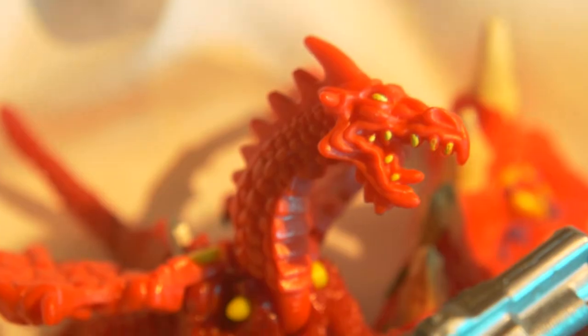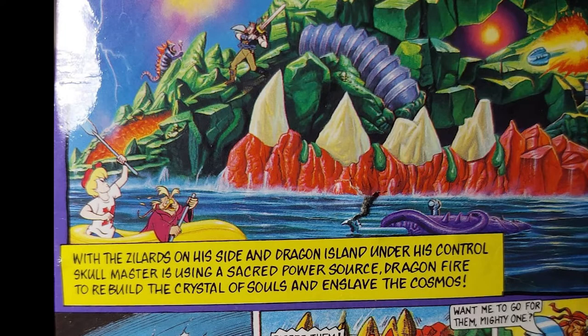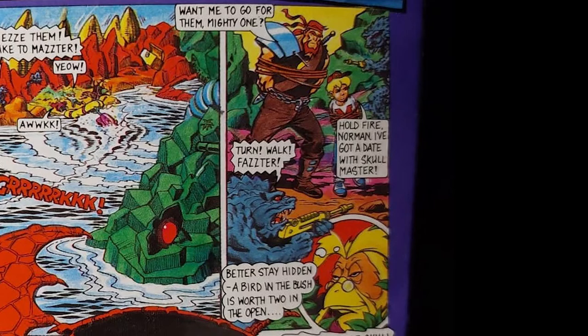The official comic story is an action-packed extravaganza. Max confronts Skull Master in the battle to end them all — victory or revenge. With the Zillards on his side and Dragon Island under his control, Skull Master is using the sacred power source Dragonfire to rebuild the Crystal of Souls and enslave the cosmos. The story starts with Max and his team riding their raft, ready to attack Dragon Island, but they are unaware of the lagoon monster right behind them. The lagoon monster knocks them off the raft, and the Zillards intercept them.